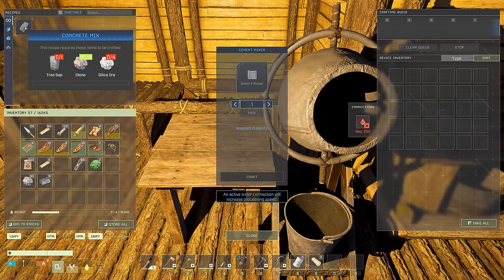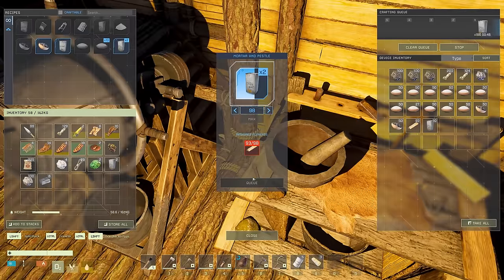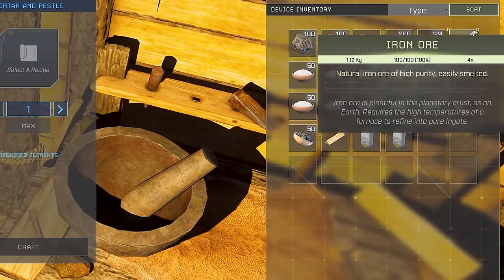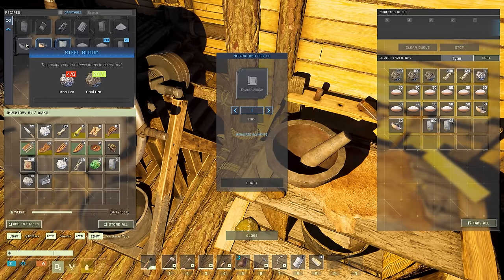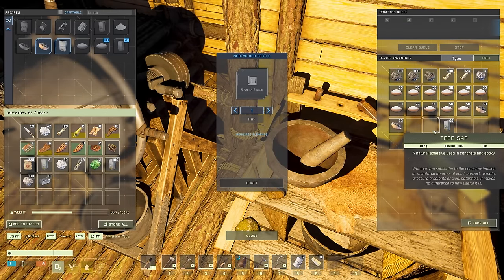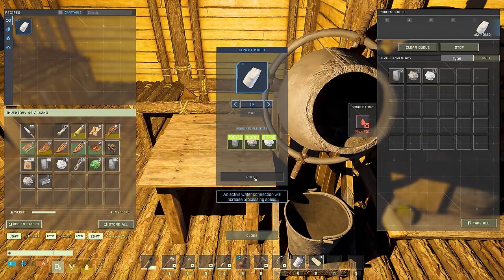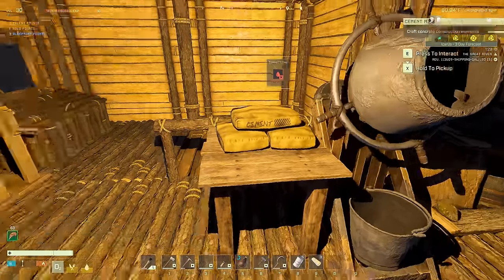The cement mixer creates concrete mix using tree sap, stone, and silica. I'll craft a bunch of tree sap; we should have some silica. I also used a lot of iron ore to make steel bloom — you need six iron ore and one coal, or three iron ingot and one coal, which translates to the same amount. We made a bunch of steel bloom which we can smelt into steel ingots. We can only make 12 concrete mix right now — probably limited by stone or silica.